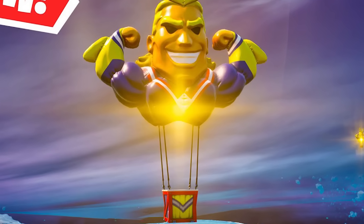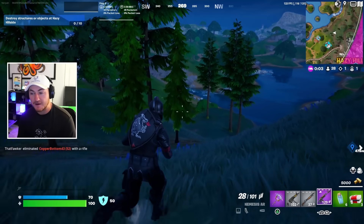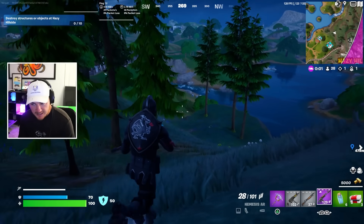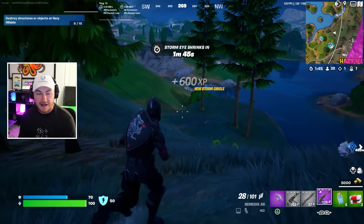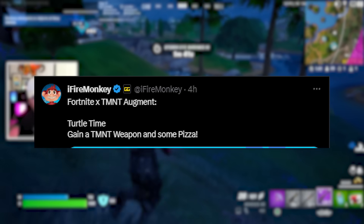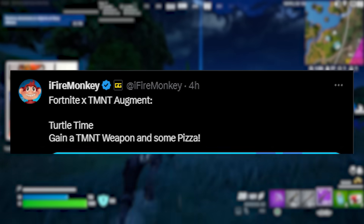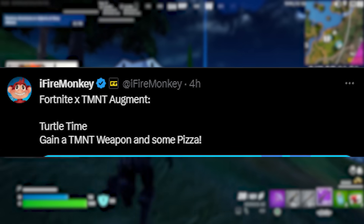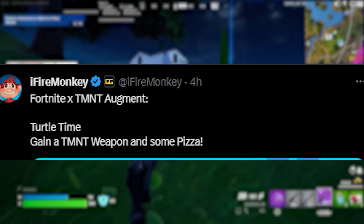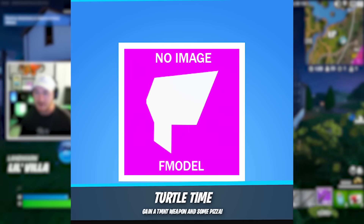That's the most fair and balanced way of adding them into the game. On top of that, we also have some brand new augments found in Fortnite's files after this update. One of which comes from FireMonkey, a reliable dataminer, who confirmed Fortnite x Ninja Turtle augments. One is known as Turtle Time, which will instantly grant you a Ninja Turtle weapon. The Pizza Party item is also going to be getting unvaulted soon, and it will grant you a pizza to allow you to heal up.